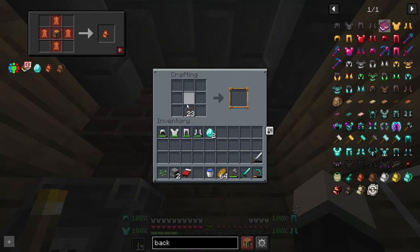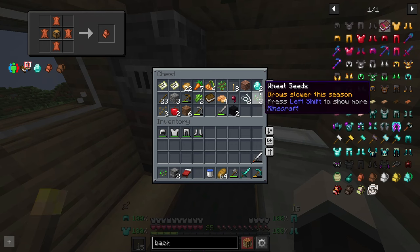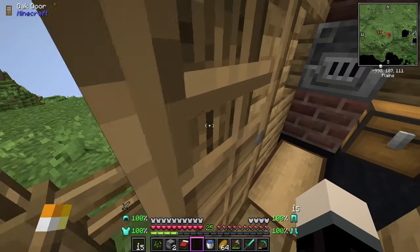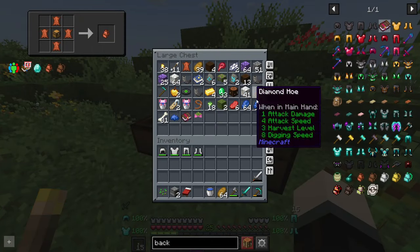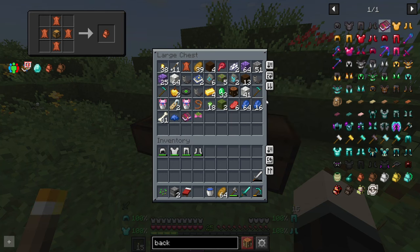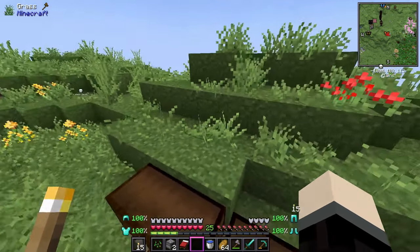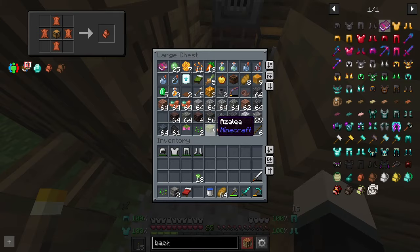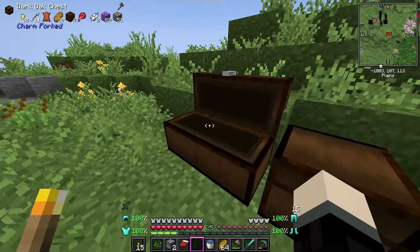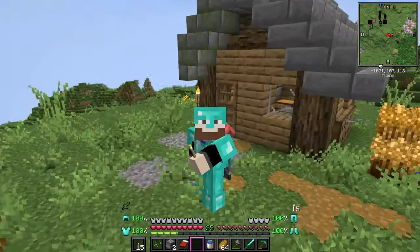That leaves us with two diamonds remaining, so we'll have to make an enchanting table at some point to get better enchantments - that'll probably be after episode three. For now this is pretty good and we already have a bunch of diamond tools, including two diamond hoes from loot. We'll need to go get more diamonds in another episode. In the next episode we are definitely going to be building our starter base, and I'm really excited because we have so much material - outside of wood, but that can be fixed.